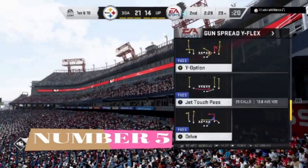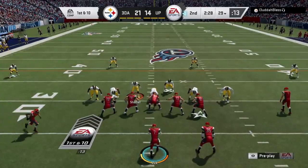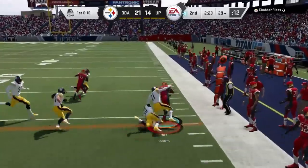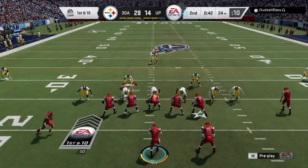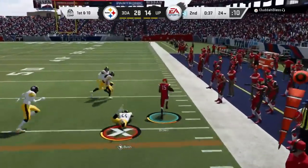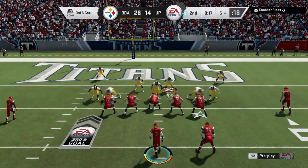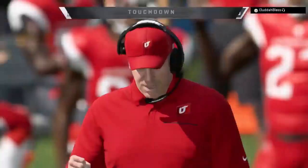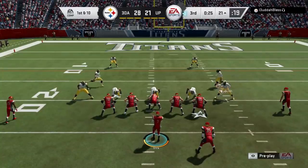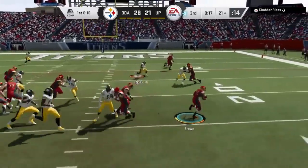The first play is one I just put out a full scheme for on Sunday — the Jet Touch Pass out of the Gun Spread Wide Flex. There are a lot of jet touch pass and jet sweep plays in the game, but not many have the opportunity for a fullback as a lead blocker. Make sure you put your fastest, most dynamic receiver at the slot position running the ball, and a fullback or good blocking back at the running back spot. This play is in the Raiders playbook, and there's something very similar in the Baltimore Ravens playbook with a QB draw where the receiver and running back are both blocking. This works best when your opponent pinches the line and linebackers — any defense where they're sucked in is going to be very explosive to the outside.